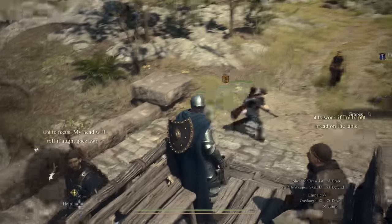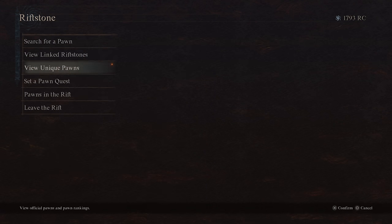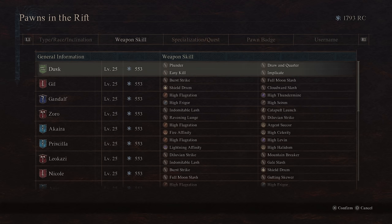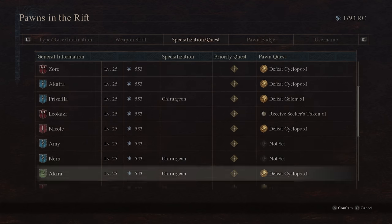Before we get into that, you can do an advanced search on vocations, inclinations, and the likes, and you can filter based on specializations to see what specializations certain pawns have if you're looking for certain ones, or looking for certain vocations or inclinations.